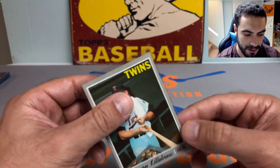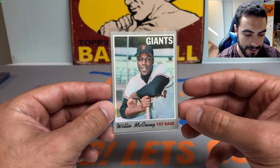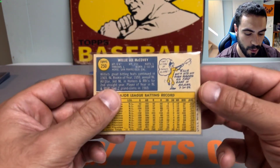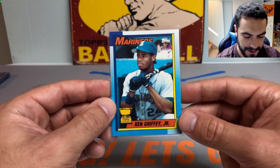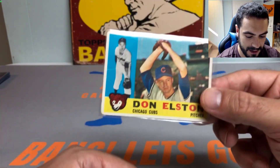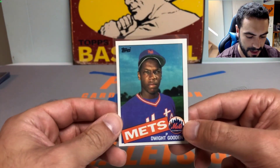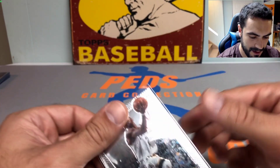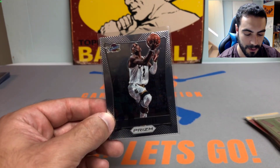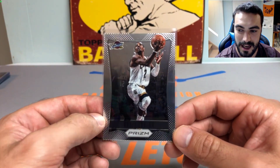Got a couple nice 1970 cards: the Harmon Killebrew — an original, 500 home run club Hall of Famer — and Willie McCovey, also a Hall of Famer. Picked up a Ken Griffey Jr. 1990 Topps Gold Cup card. Got the Don Elston — it's pretty badly creased but it's a true 1960 original. The 1985 Topps Dwight Gooden. Even found this Kyrie Irving card in there — I think it's his rookie card, a 2012 Panini Prizm Kyrie Irving rookie.